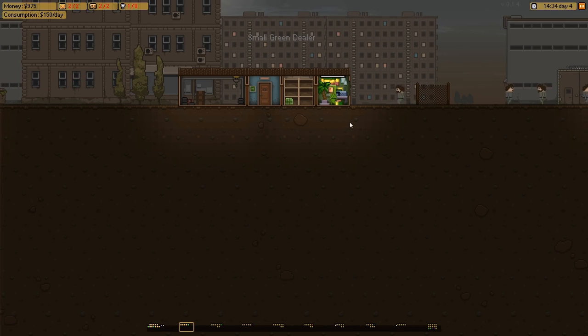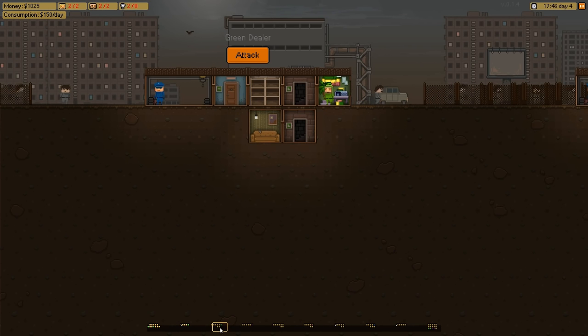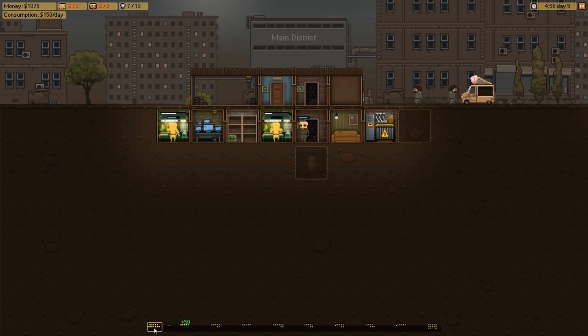Obviously we need to sell our goods, which is why we have our green dealer. But next door there's an even bigger green dealer, but it's protected by some shady cops - let's just say these cops do take bribes. I'll get into that in a minute. It is a very simple management sim.